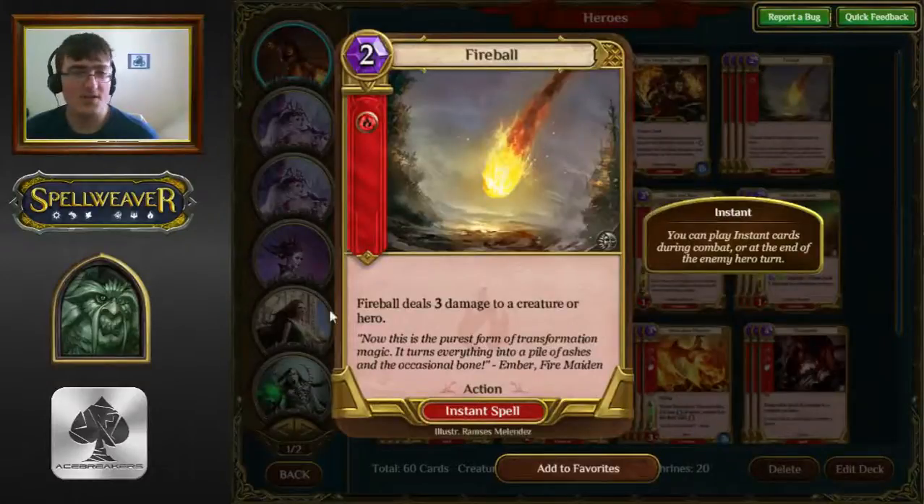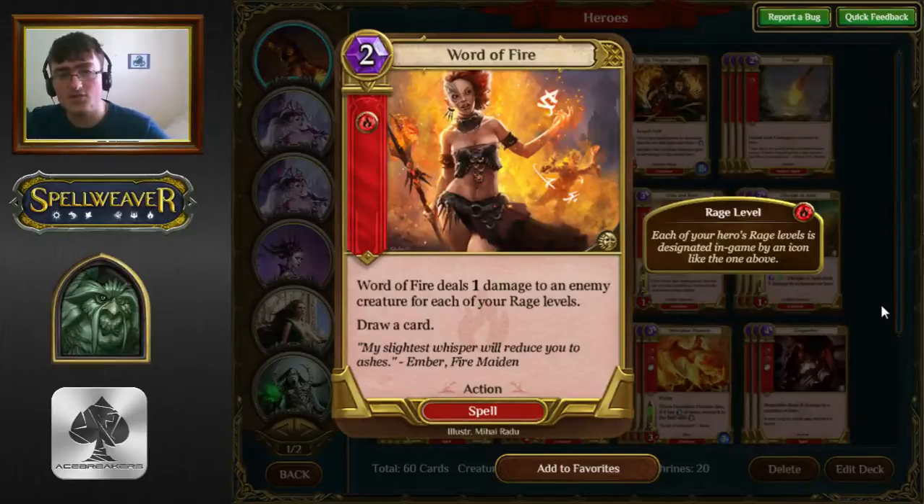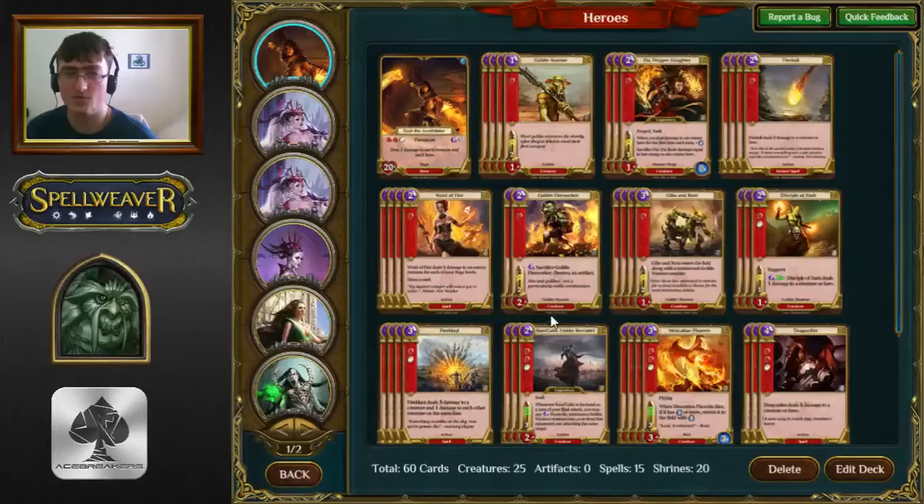Next is Fireball — staple removal, don't really have to say much about this. Staple removal, and it kills almost anything. Word of Fire — you generally go up to 3 rage levels with this deck. It does go up to 4 sometimes later in the game for Red Dragon, as we'll see. But Word of Fire is generally dealing between 2 and 3, drawing a card, which means it's actually a better Fireball in some situations. It can't go to the face, but it draws cards. It's very, very good in the mirror, and it's good against pretty much every deck. I don't think there's a single deck Word of Fire is bad against, apart from maybe Wisdom Dominion, but even then it still deals with Assassins and things like that. Very, very good card.